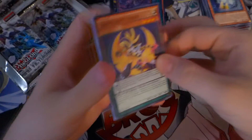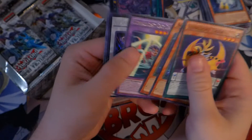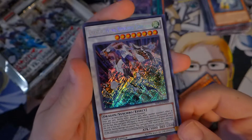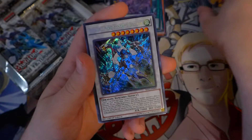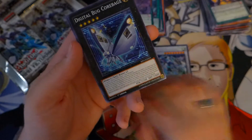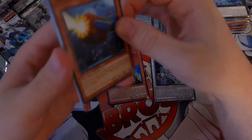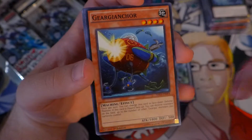Our last booster box had two secrets — I'm pretty sure they're all supposed to have two secrets for this set. Crystal Winged Synchro Dragon — one of the best secret rares you can pull, very beautiful card. So that's a good secret to get. If we don't get the Blue Eyes synchro, if nothing else we did get one of the best secret rares in my opinion. Really like that card — super powerful, just like a more powerful version of Clear Wing. Great card. Dear Janker.